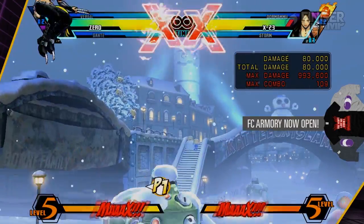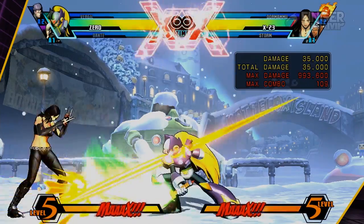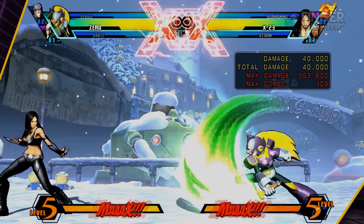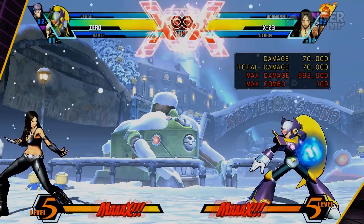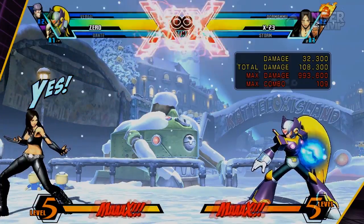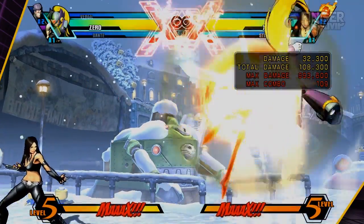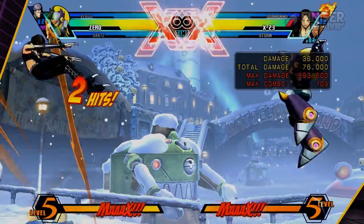The launcher almost goes as far as the stand C and can be used as an anti-air — I don't see anyone doing this, so I had to mention it. Zero's buster shot is not a normal, but since it's used as one of his primary footsie tools I'm putting it in this section. You have the level one, level two, and level three busters, and these can all be done in the air.